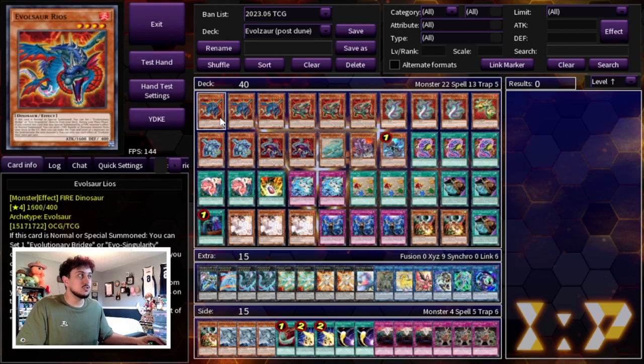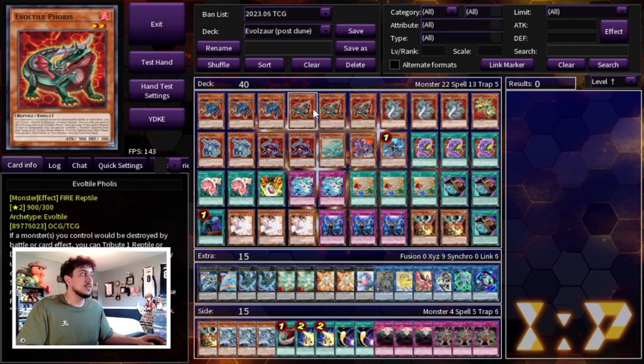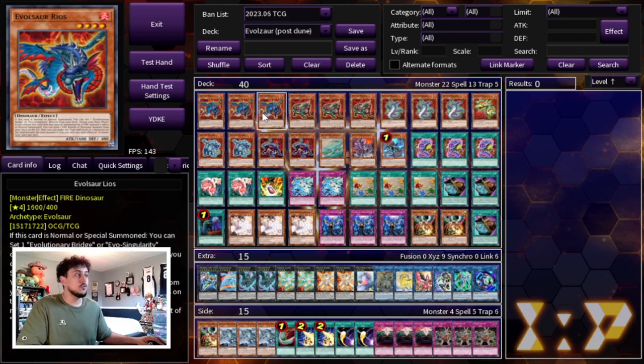First things first, we're playing three Evil Soul Rios as well as three Evil Tile Folis. These are the brand new cards from Duelist Nexus and they provide so much power for this deck. Evil Soul Rios essentially says that if it's normal or special summoned, you can set an Evolutionary Bridge or an Evo Singularity directly from your deck. Then during your main phase, if this was summoned by the effect of a fire monster, you can send a fire reptile or dinosaur monster from your deck to your graveyard and make two monsters on the field equal to that level.